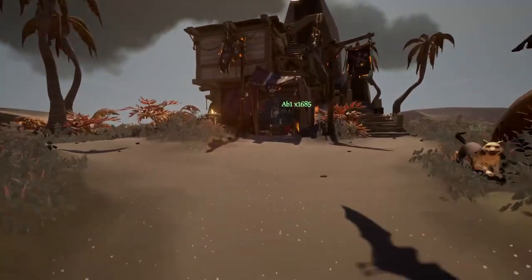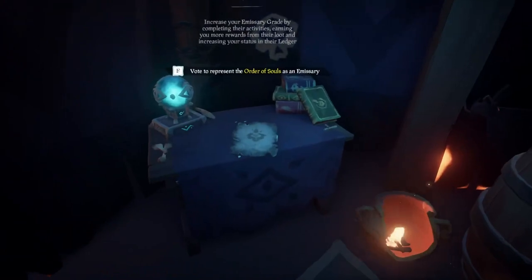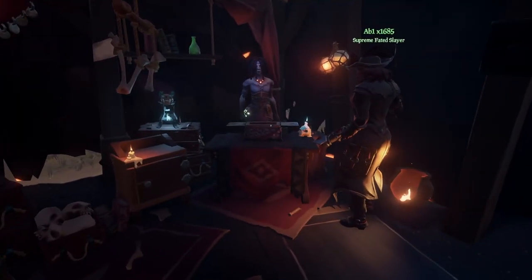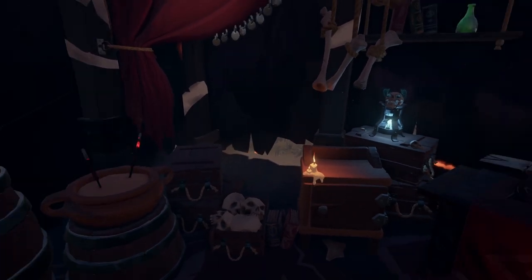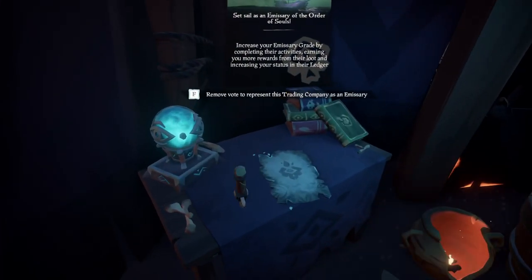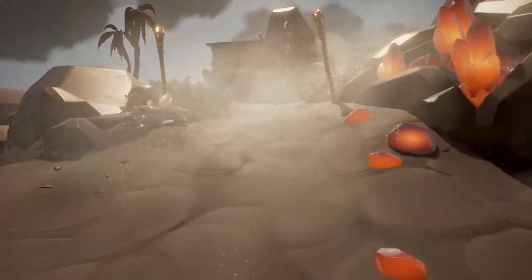After that, start stocking up your boat with some supplies and raise the Order of Souls Emissary. This is found in the Order of Souls tent. Finally, head on over to your ship and sail straight east over Tomorrow's Peak.